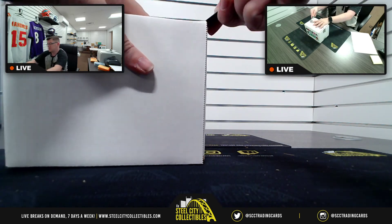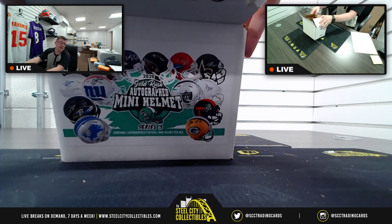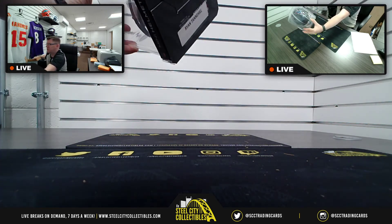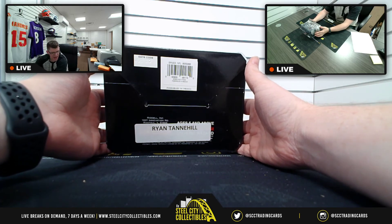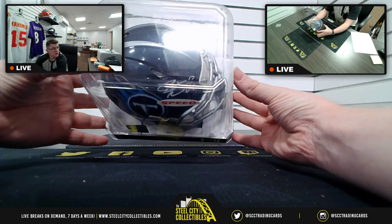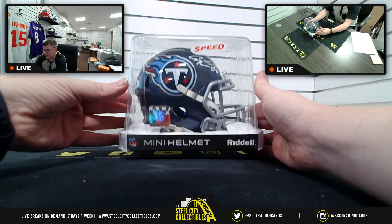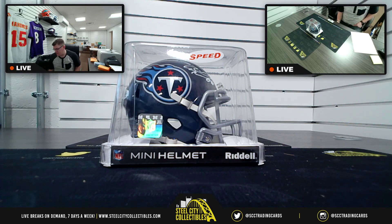Last one — come on, who are we gonna get? Here's a sneak peek — this is another nice looking one! Going south to the Titans, AFC South specifically — Ryan Tannehill. Scott, not only do you start the break with the Lamar Miller hit, but you also get the Speed Ryan Tannehill — you can't quite see the signature because the Speed sticker is in the way. Scott, you start us off with the AFC South and you end it with the AFC South! That'll do it for this break — thank you all so much for filling it. I will get this up on YouTube.